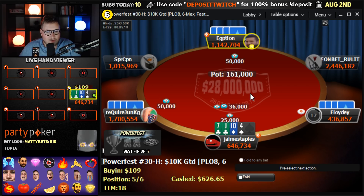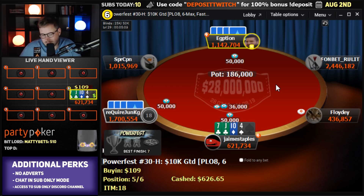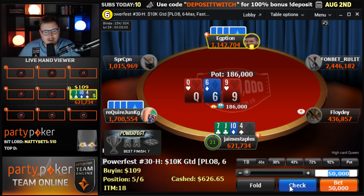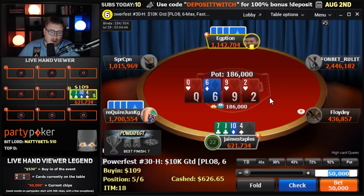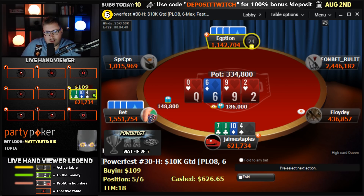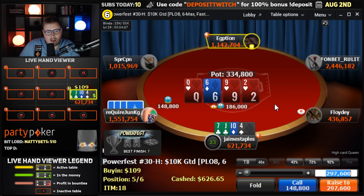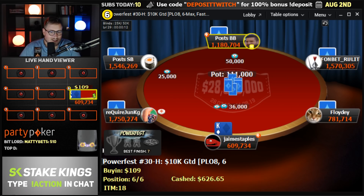We're going to fold here. Egyptian is going to limp. Do we limp along for $25K? I feel like getting six-to-one, we do. Our hand is really bad but I think it's okay to limp along. We just don't want to get trapped — we have an open-ender. An 8 brings in a low draw, any heart brings in a flush, a king is cool but they could still be drawing to the hearts. I'm just going to play this one pretty snug. Deuce on the turn doesn't do anything for us — it brings in a low draw. We see a bet and we'll fold.